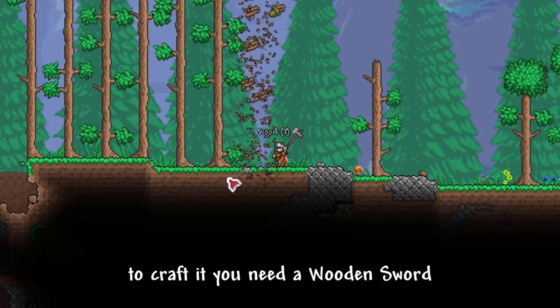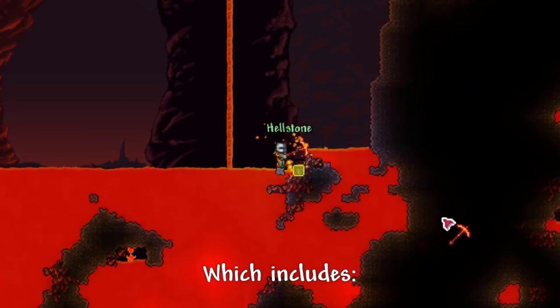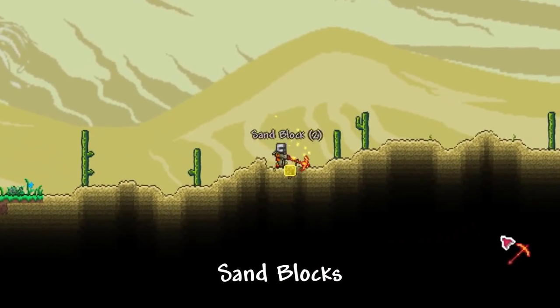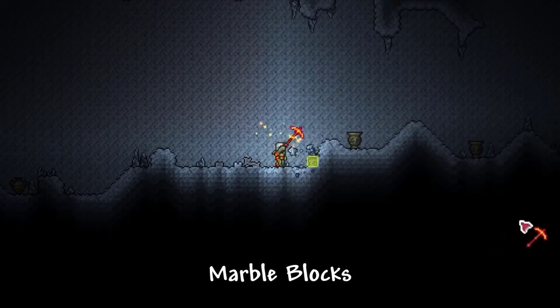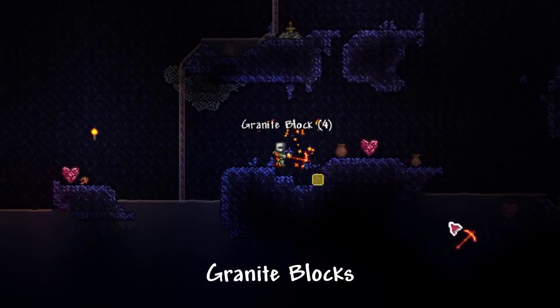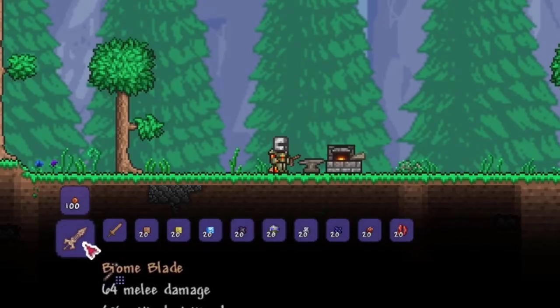To craft it, you need a wooden sword and you need to get 20 blocks from each of most biomes, which includes dirt blocks, sand blocks, ice blocks, corrupted or crimson blocks, glowing mushrooms, marble blocks, granite blocks, hellstone, and corals. And bam, you get yourself the Biome Blade.